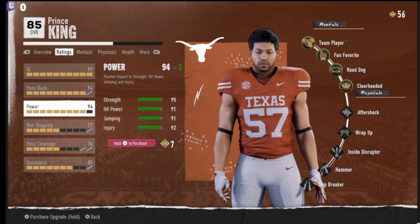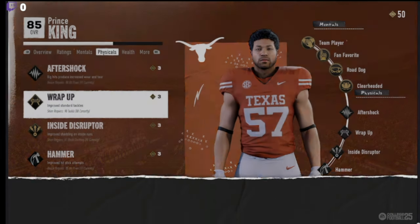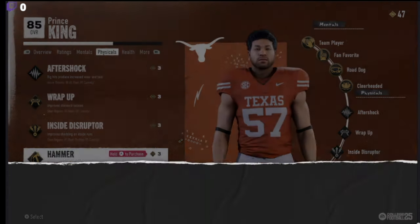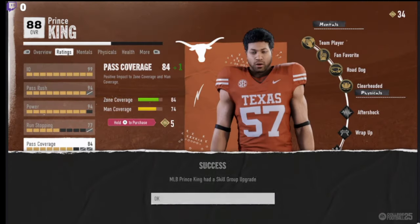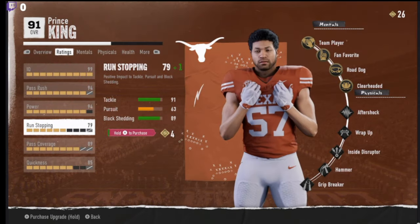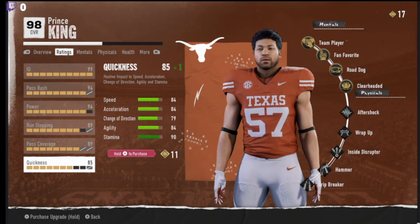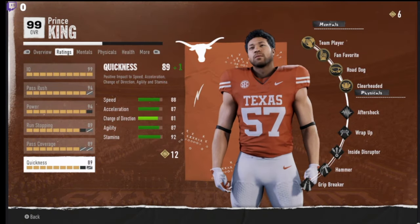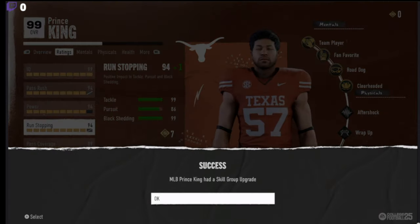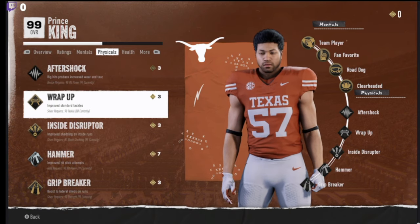You can even get your badges this way too — I'll go to the physical attributes. You can get all your badges as well by doing this every week, and your player will be a 99 overall in no time. As you can see, we are a 99 overall with some badges already.